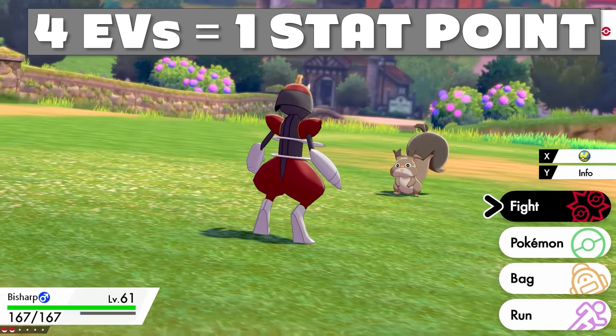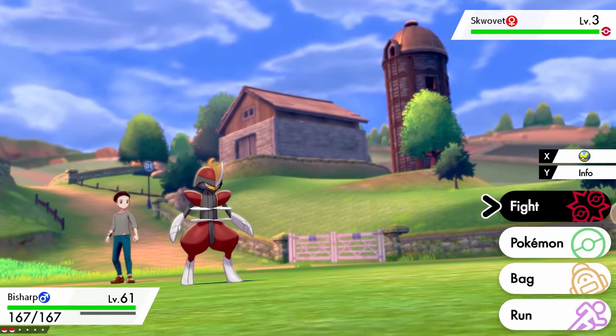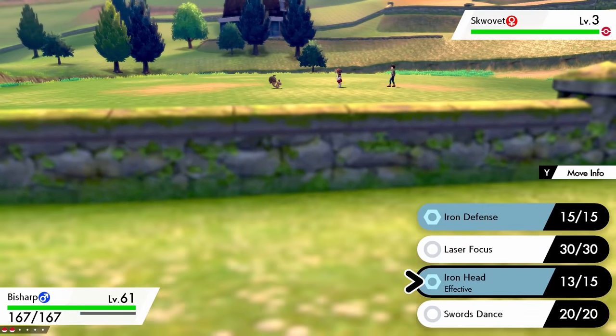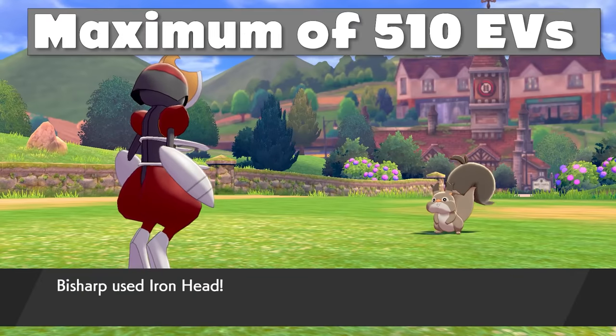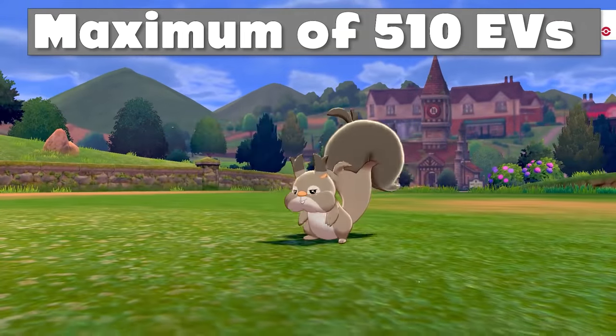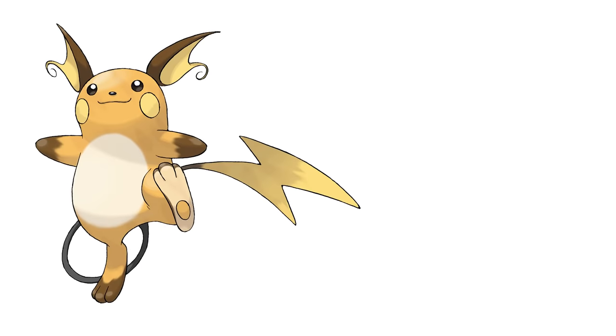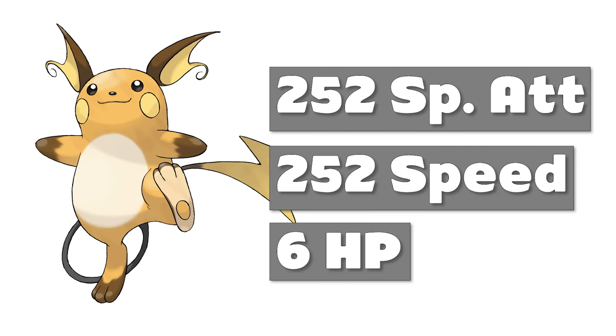However, there are limits on the amount of EVs you can get, otherwise every Pokémon would have 999 in all of its stats. A Pokémon can only have a maximum of 510 EVs in total, with a maximum of 252 EVs in each stat. A typical fully EV-trained spread is 252 points in one stat, 252 in a second stat, and 6 in a third to reach an even 510 and maximize your Pokémon's potential.